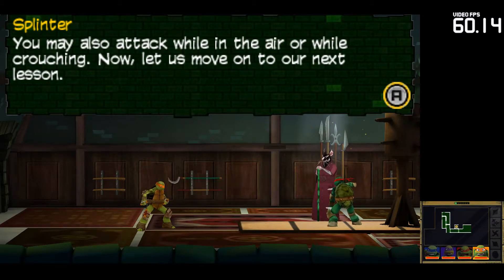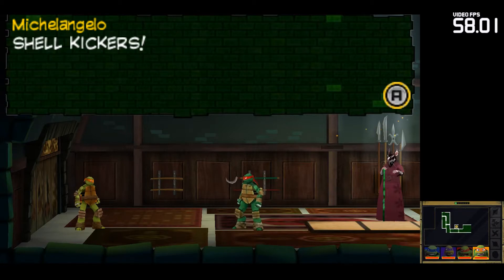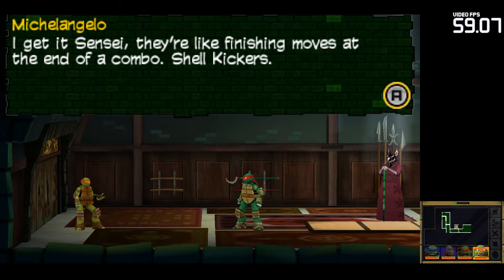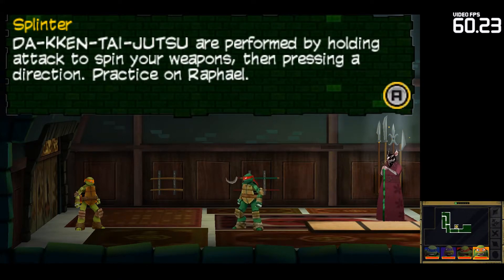Now, let us move on to our next lesson. When you focus your body for a powerful attack, you can perform a technique called Shell Kickers — Taijutsu. I get it, Sensei. They're like finishing moves at the end of a combo. Shell Kickers. That's kind of catchy. Taijutsu are performed by holding attack to spin your weapons, then pressing a direction.